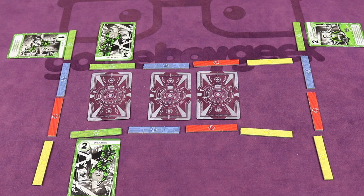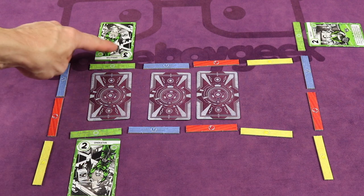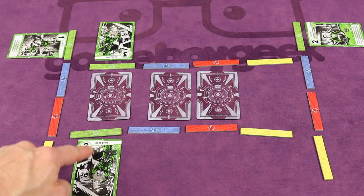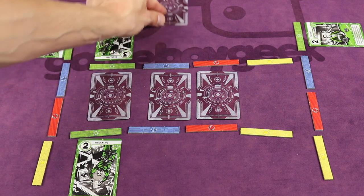If you don't have more power than at least one opponent, you are not considered dominating that branch — even if your partner dominates it. There's also one more change to the deploy turn in four players: if you decide to deploy, you have the option to pass up to one card face down to your teammate.